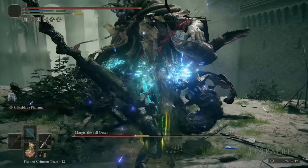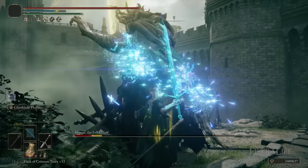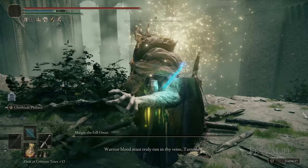Lastly, the follow-up attack on Glintblade Phalanx actually does stance damage about the same as a jump attack with the weapon type you're using. So if you're using a Thrusting Sword, it's going to deal less stance damage than a Great Sword would, and that's similar to the Charged R2 as well.